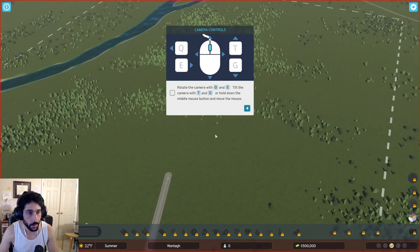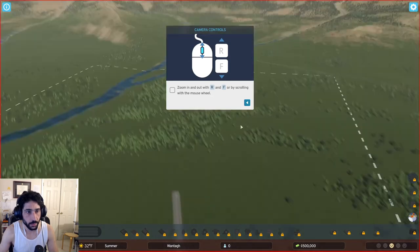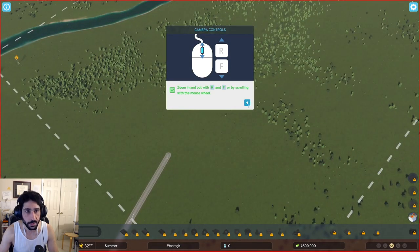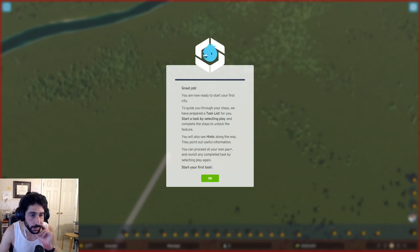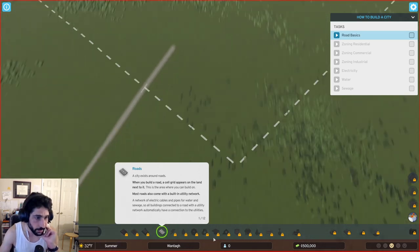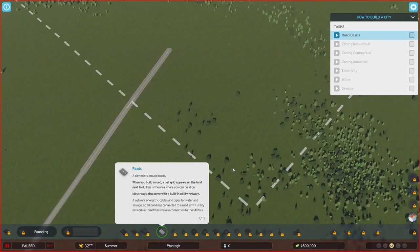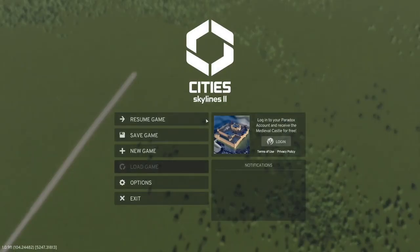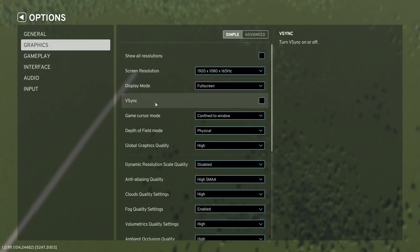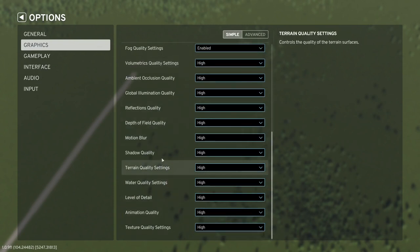Rotate with Q and E, but also I can use the scroll wheel - that takes care of all the camera controls. All right, a task list. It is our first playthrough. City exists around roads - here's the road from the outside connections. I don't like this motion blur very much, I'm going to have to turn that off. Graphics - extra information, level of detail, water, motion blur - disabled. I am not a fan of that at all.